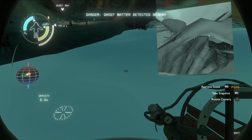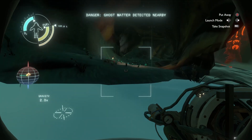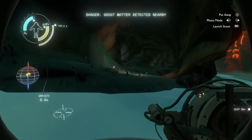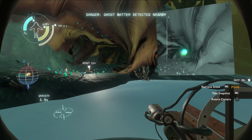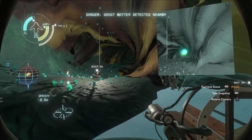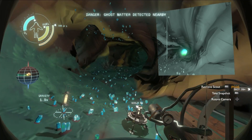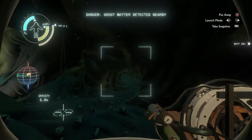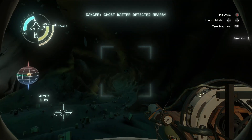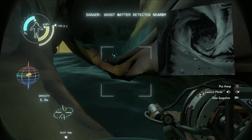Okay so there's ghost matter. Photo mode — there you go. The arrows switch between launch mode and photo mode. The dark matter is down at the end of the hallway — just keep the scout in your hand, keep taking pictures. We gotta go that way but you gotta jump.